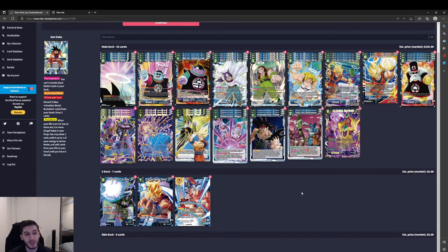Starting off with the leader, we've got Sun Goku with a permanent: you can't include black battle cards in your deck. There are a lot of good black sideboard cards available at the moment which we won't be able to include, and there's also a lot of Overrealm which is heavily black outside of the new secret rare, so we won't be able to include that either. We've got Activate Main once per turn — discard 3 Another World Budokai cards from your hand, draw 3 cards. So we're going to cycle through our deck very quickly and get our Budokai cards into the drop area, which has various effects we'll cover in this video.